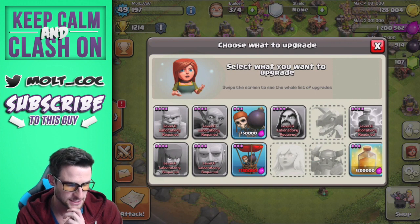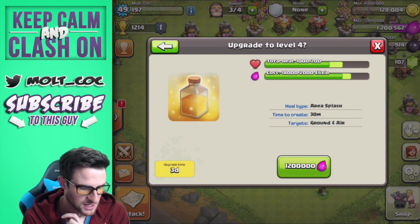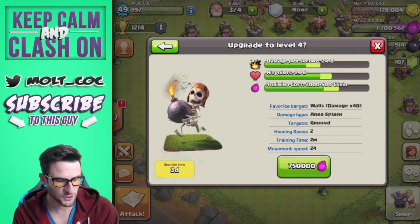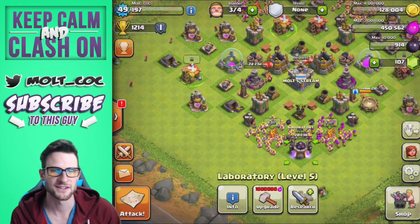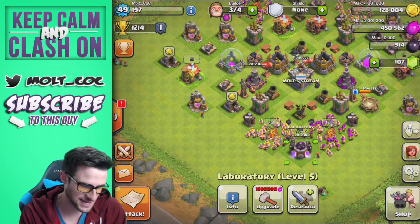So the heal spell upgrade gives us 200 more heal, which isn't that much, and eight more damage with a bit more life. We'll go ahead and upgrade the wall breaker instead. So we're upgrading the wall breaker and the wizard tower.